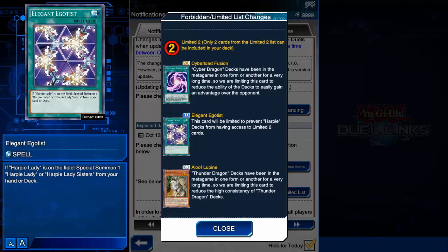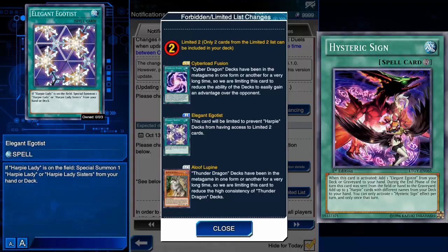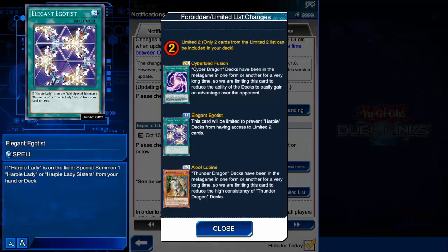First of all, I have already looked at skill chains, and with the limitation of Elegant Egotist, nothing changed with Harpies because you used two of this card anyway. And Destiny Draw surges it, so not even a bit of a difference. Harpies don't rely on any skill at all, so the deck can't be nerfed by hitting a skill.